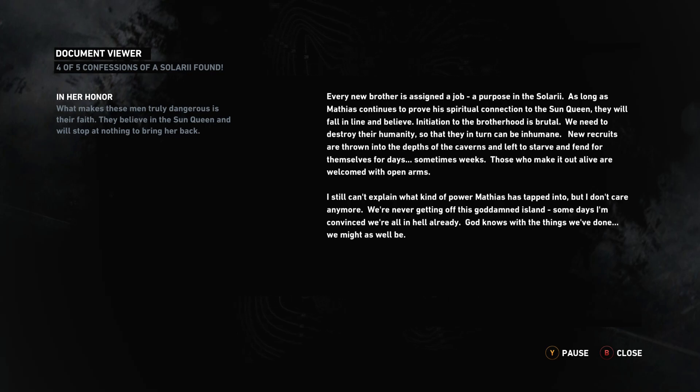'Every new brother is assigned a job, a purpose in the Solari. As long as Matthias continues to prove his spiritual connection to the sun, they will fall in line and believe. Initiation for the Brotherhood is brutal — we need to destroy their humanity so that they in turn can be inhumane. New recruits are thrown into the depths of the caverns and left to starve for days, sometimes weeks. Those who make it out alive are welcomed with open arms. I still can't explain what kind of power Matthias has tapped into — but I don't care anymore. We're never getting off this island. Some days I'm convinced we're all in hell already.'